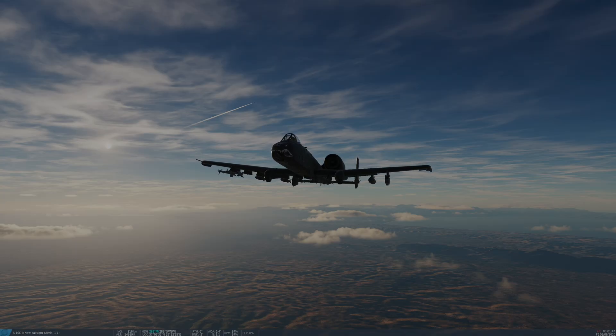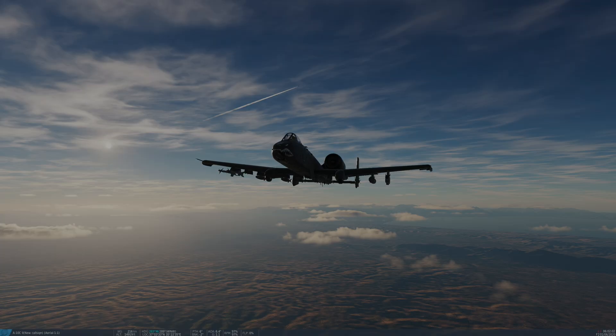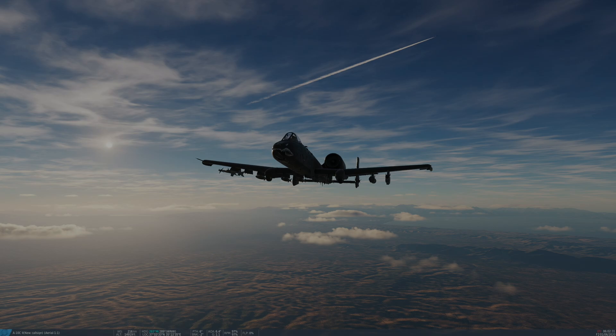Also available to us is the GBU-31 (V1/B), a 2,000-pound class bomb with a normal warhead. There's also the GBU-31 (V3/B); this version has a penetrator warhead and is also a 2,000-pound class weapon. Lastly, we have the GBU-54, which we won't cover specifically in this tutorial — we'll cover it when we go to laser-guided bombs, because it's basically the same as the GBU-38. However, it has a laser seeker in the nose for terminal guidance, so it will act like a JDAM until terminal guidance, and then you have the option to laze to hit a moving target. This is also a 500-pound class weapon.